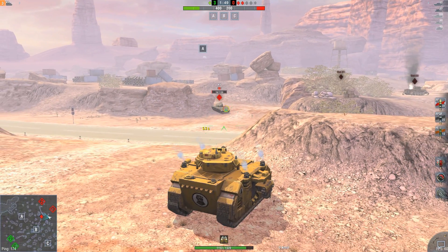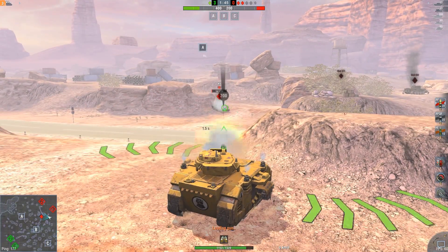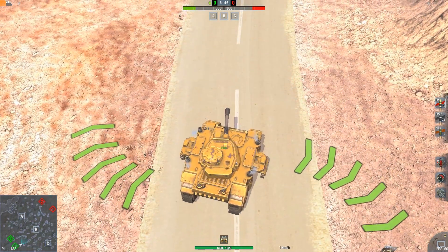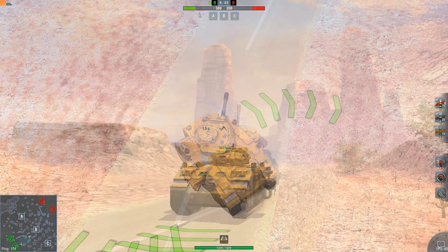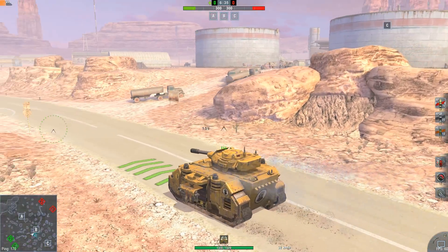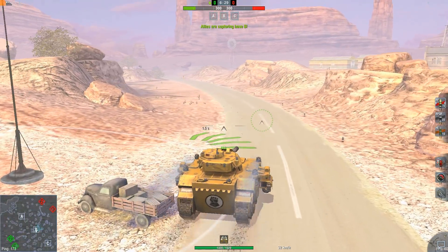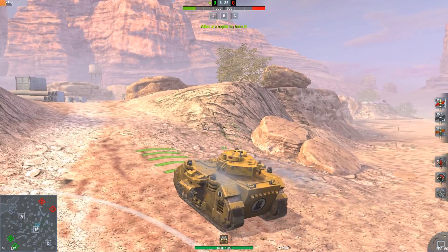This gun is also fairly accurate with a 0.32 dispersion rating and an okay aim time of 4.3 seconds. With a maximum rated speed of 32 kilometers per hour, this is not the fastest tier 7 heavy out there, but it's still competitive, as is the 28-degree hull traverse speed and the turret traverse of almost 43 degrees per second. Engine power is 682 horsepower and with a configured weight of 48.54 tons provides a power-to-weight ratio of just over 14 horsepower per ton, so acceleration and hill climbing will not be what you'd call brisk.